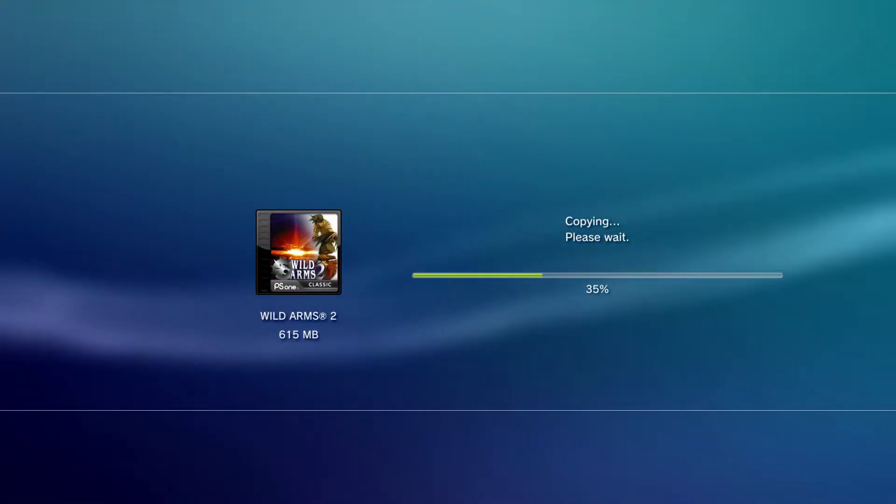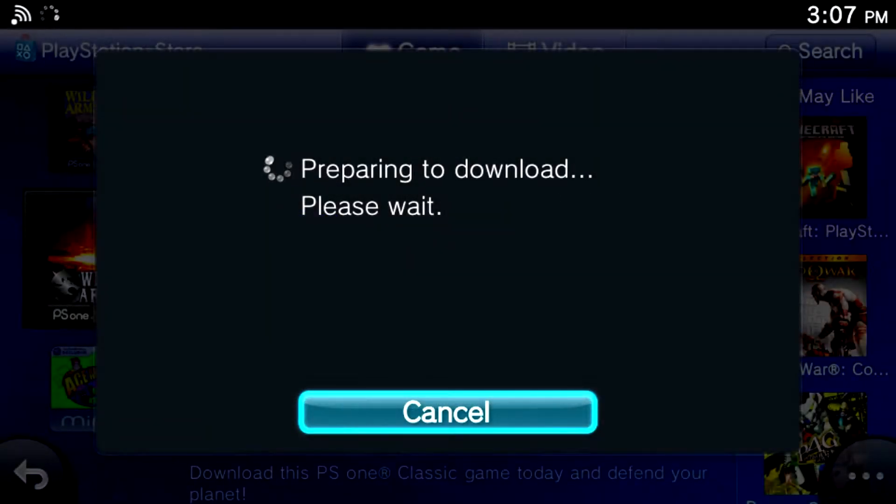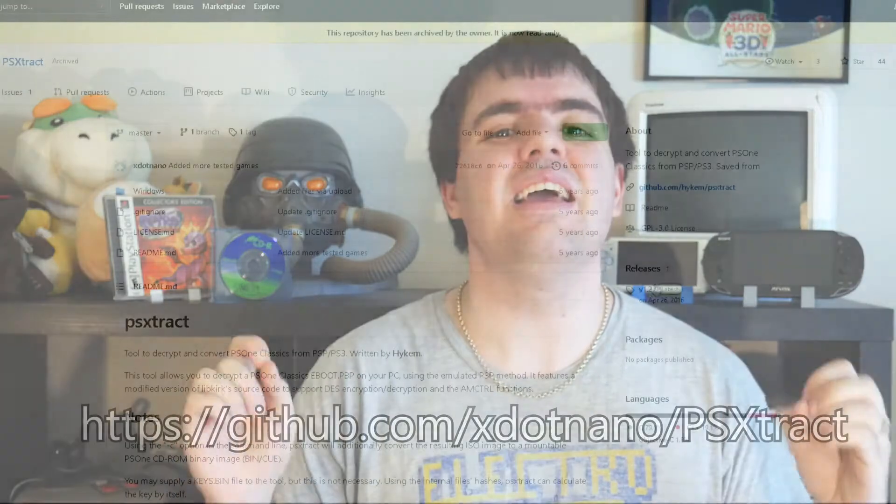Before I begin, what will you need? You'll need the EBOOT.PBP file for the PlayStation 1 games you wish to extract. The easiest way to get one is to download the game and put it onto your PSP, then back it up to your Windows PC. However, if you don't have a PSP or a way to install games anymore, there are ways to back up PBP files from a PS3 or a PlayStation Vita — I'll have links in the description for how to do that. You'll also need to download the software PSExtract from its GitHub page, and a Windows PC to run it. All links will be provided below.